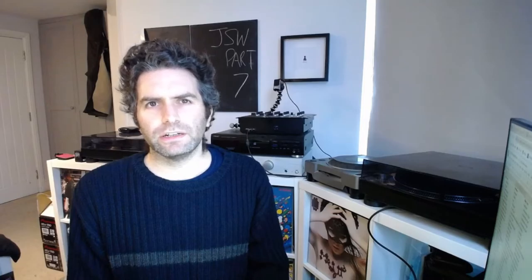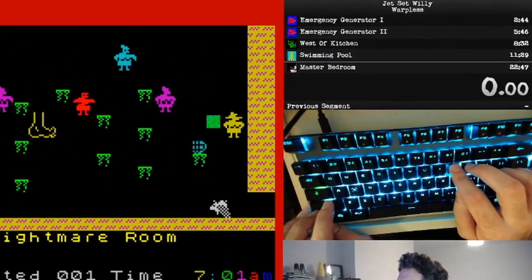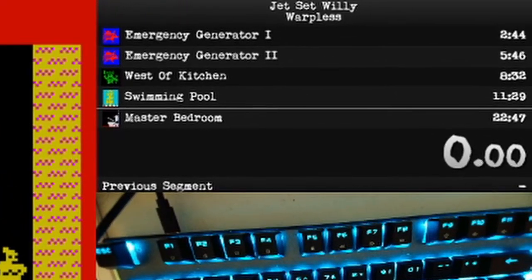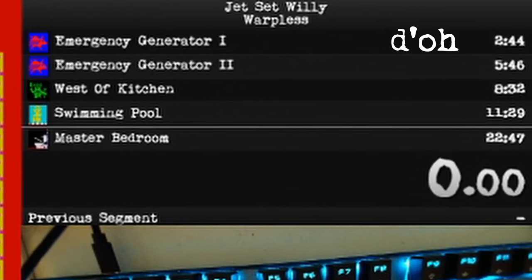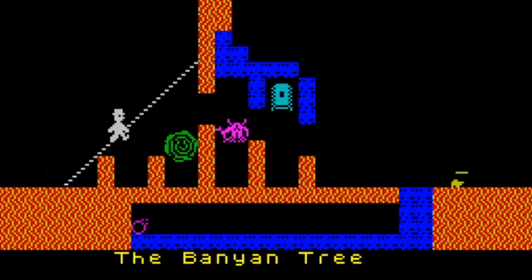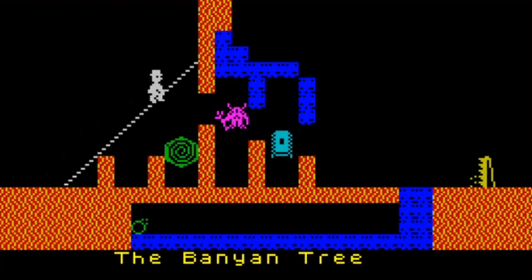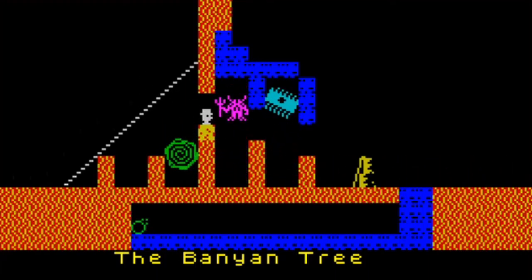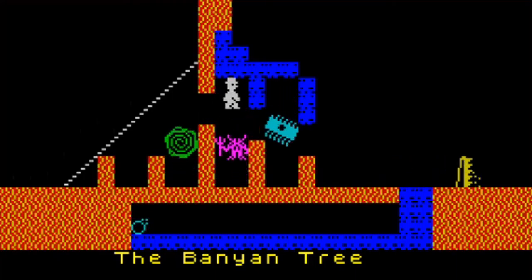One quick aesthetic note: when recording the max lives section of the tutorial I forgot to change the splits to my max lives ones, so just ignore those. Finally, note that the optimum route for warpless was updated very recently due to a new discovery in the banyan tree, and because of that I had to re-record this entire section of the tutorial, which is why most of the colour has now drained from my shirt. All right people, let's adapt.